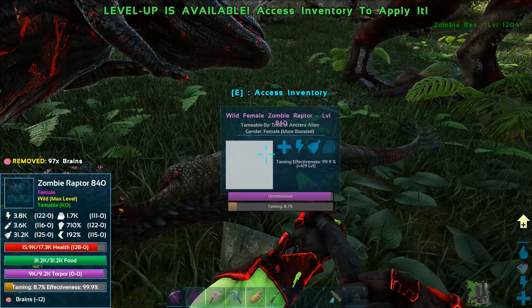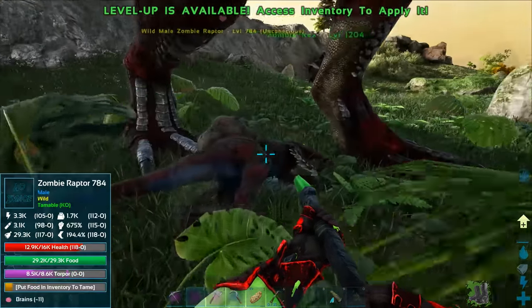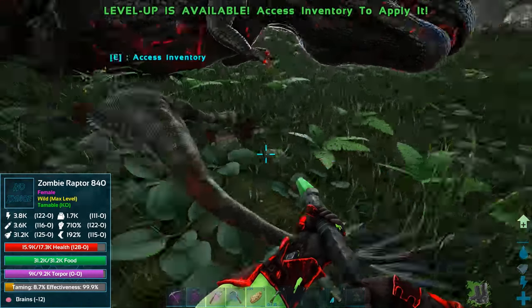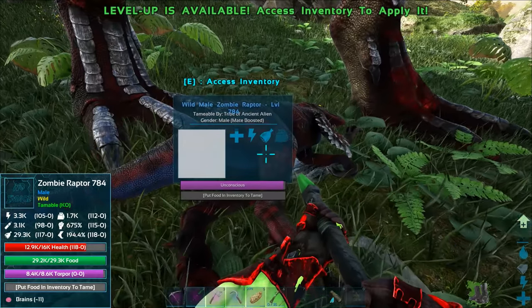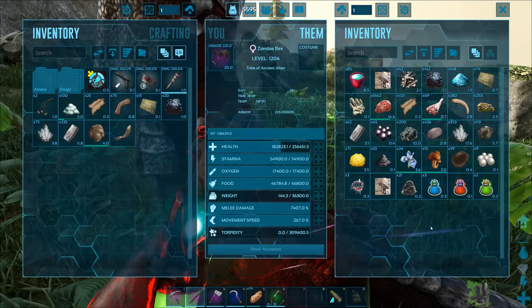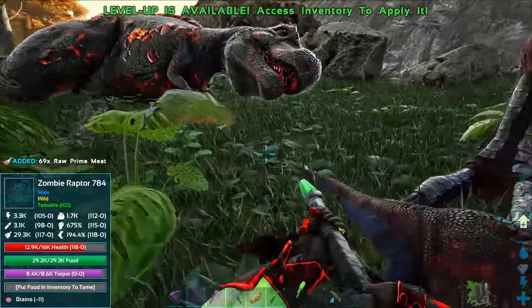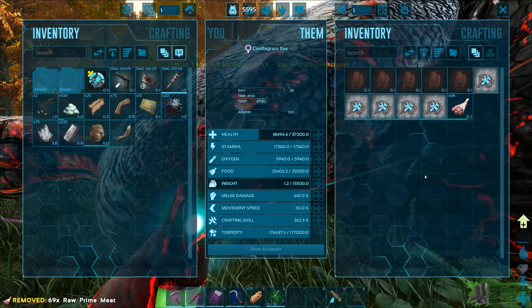Do we have brains? Yeah, we have extra brains, so there — some brains on the raptor. Food already dropped a little. There's a level 840 zombie I didn't see! There's another zombie raptor right here, level 74, male. I don't know if you can bring them though. No brains in his inventory, but I do have raw meat, so I guess we give that to the conflagrant rex temporarily.